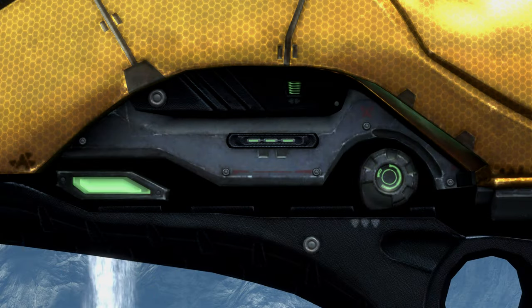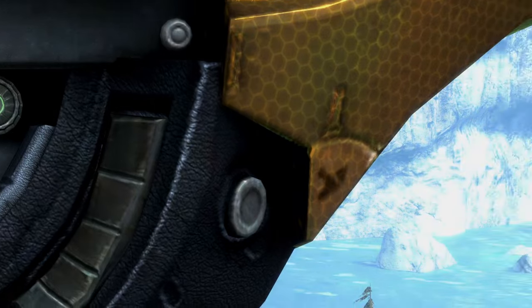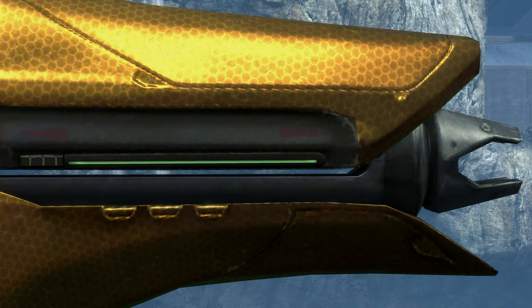Trademarks are abundant on this gun. Just this screen alone, you can see a bunch of Covenant markings. Over here, there's one marking near the trigger, and another near the foregrip. Lastly, there's actually a couple more on the barrel.